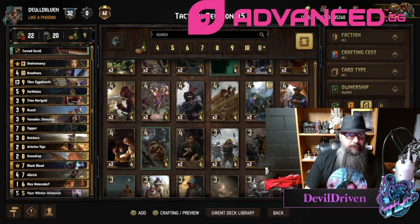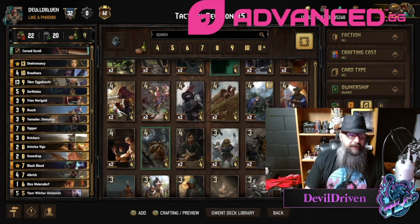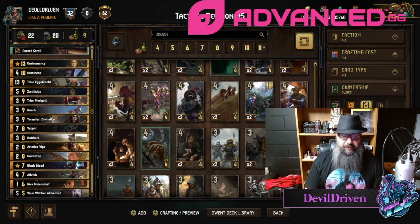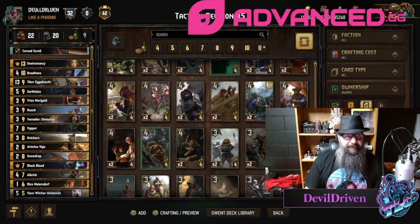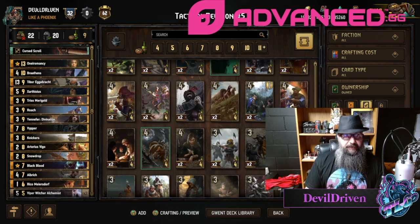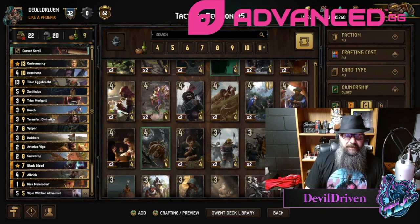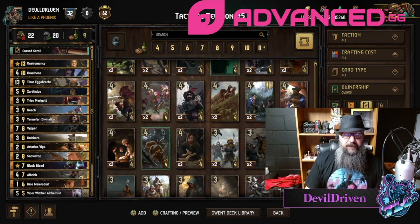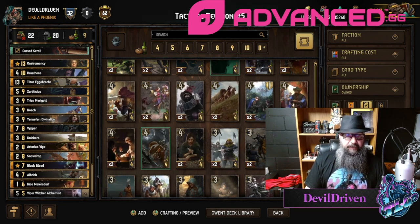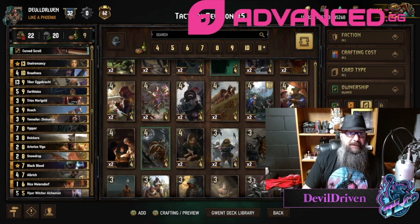You get to pick what you move to the top, which is really nice. It pairs up with the next card. Originally I thought it was your opponent's deck and you revealed it, and I was like, man, this card's so bad. But it's basically the Skirmisher-type card for Skellige, except you automatically get it. With the Skellige card you have to have the Skirmisher in hand — with this you pick it, so you can play Poison or you can play the other card.